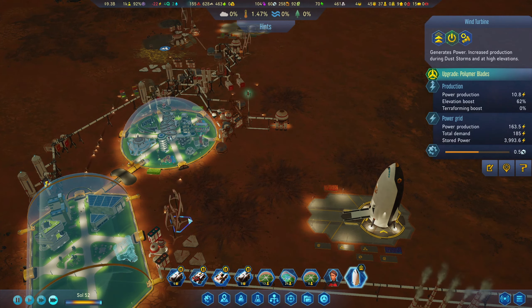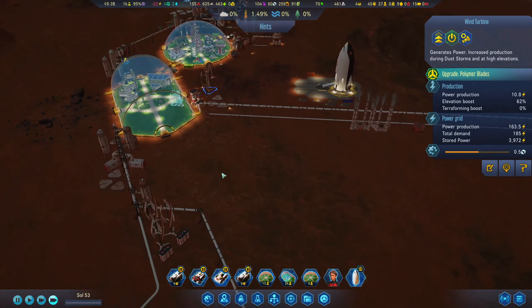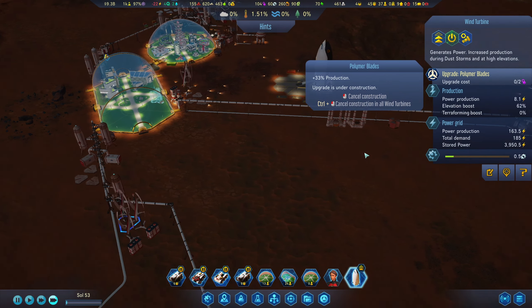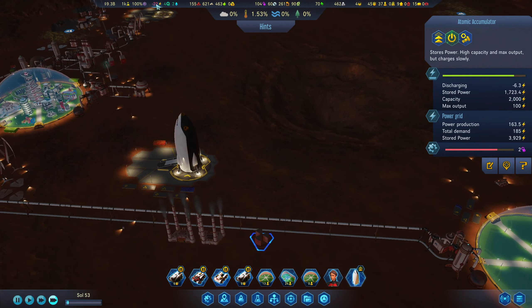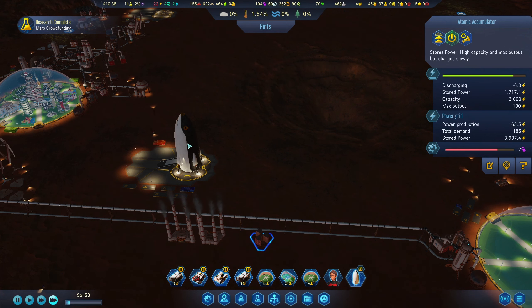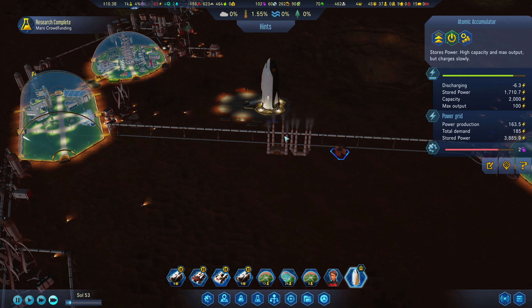Now, power issues again. The upgrade is already there — we haven't done those yet, so let's do it. Atomic accumulator — 2000 capacity. That's awesome, that's really good. So I guess we are fine with power at the moment.